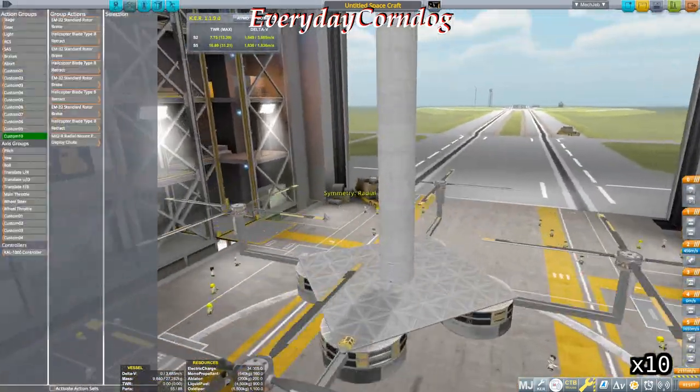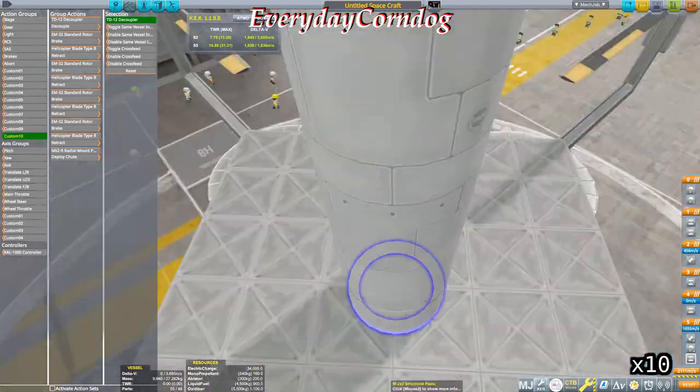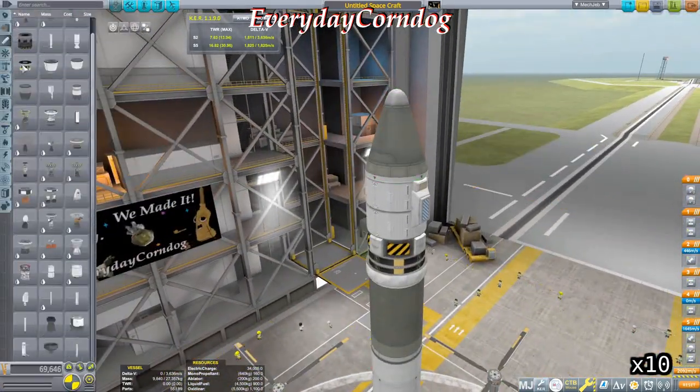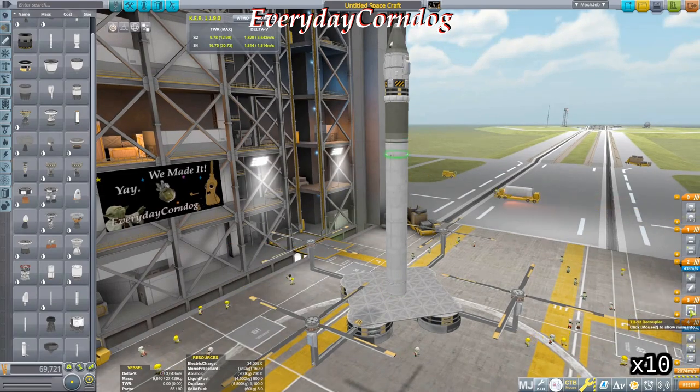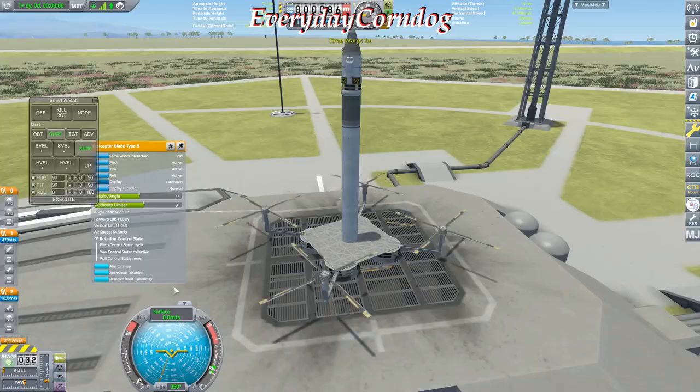Then we're going to add parachutes for when we ditch it. Add nose cone, ejection, build the separation booster, check the stages, and we're going to go.